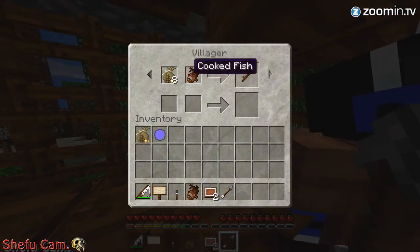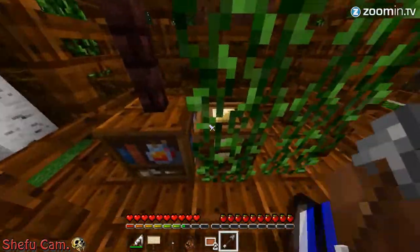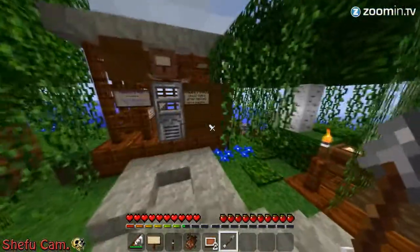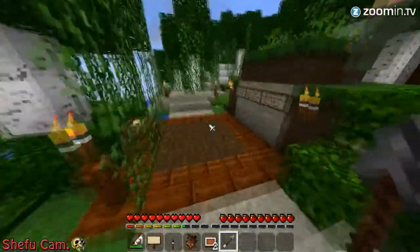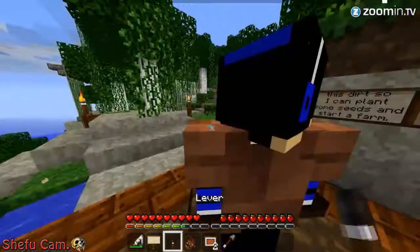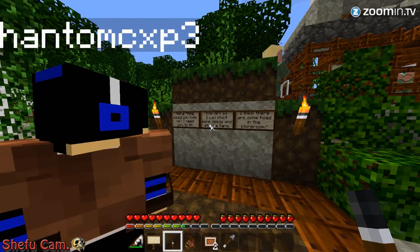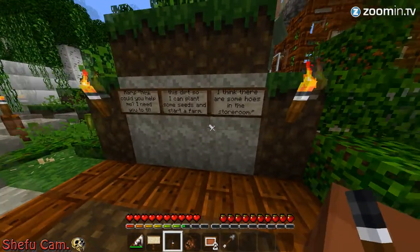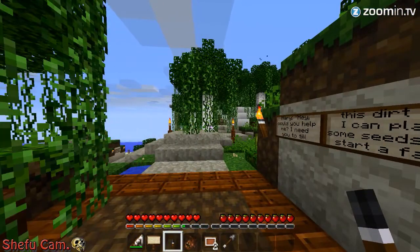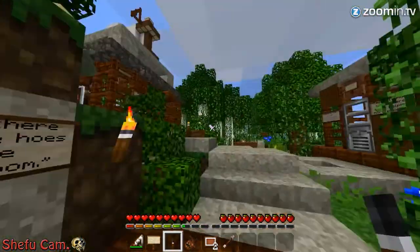You got fish? Are you kidding me? I have the fish - I stole it back. They're going to starve tonight. I bet we're going to need the wooden hoe or something like that. Hey, could you help me? I need you to till this dirt so I can plant some seeds and start a farm. I think there's some hoes in the storeroom. I think I just died a little and went to heaven. I'm dying - that was too perfect, Phantom. I applaud you.